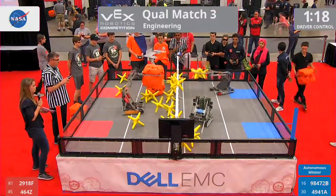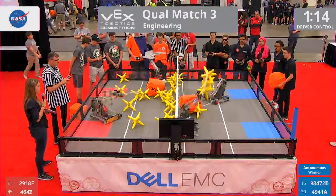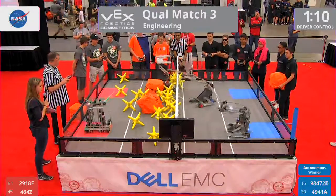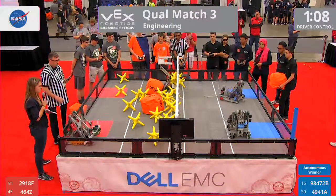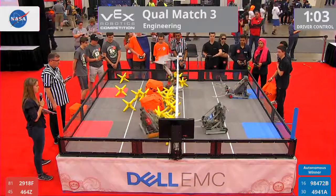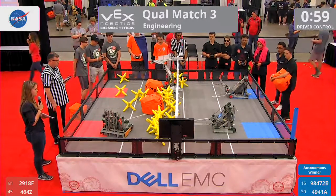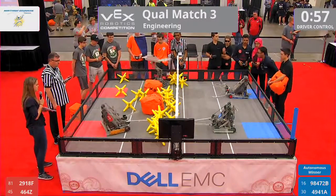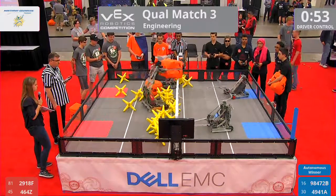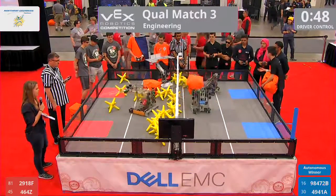Blue is now scoring those two cubes on the red side, following with a lot of those stars. Looks like blue has a lead, but there's still time in this match for red to catch up. Blue alliance looks like they're just going to hold off and see what the red alliance does. Red alliance putting that cube back on the other side — that's two points on the other side for them.